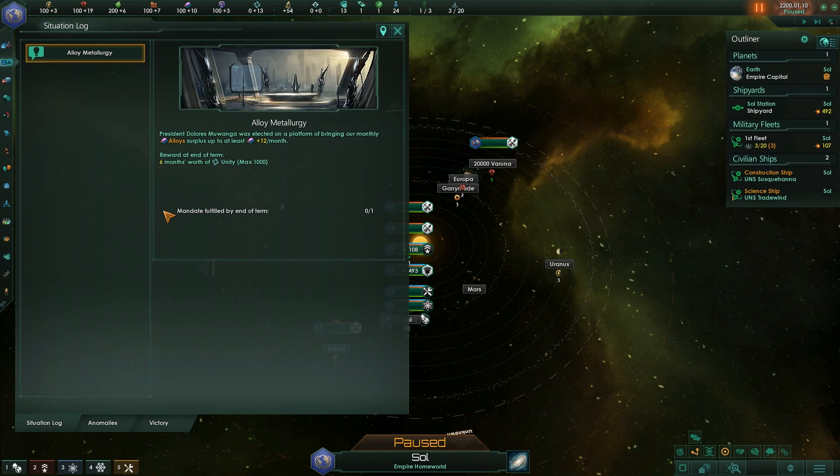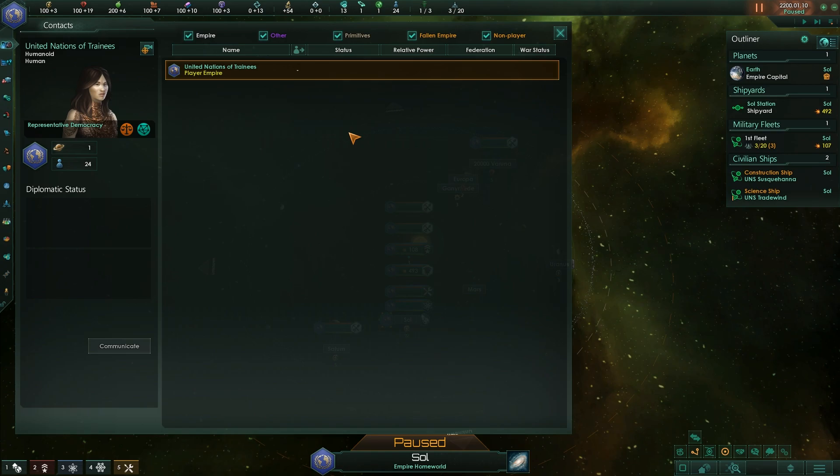This is because we have democracy. In the situation log, we will have everything that's going on in your empire: anomalies that you've discovered while scanning alien worlds, and any special projects that your empire wants to undertake or investigate — all will be here, with a wonderful situation log audio cue as well. Contact: F1. Everyone you've ever met in the galaxy — obviously we haven't met anyone in 10 days. I imagine the crew is still trying to find their living quarters on the ship.